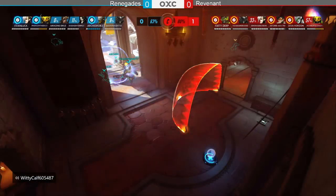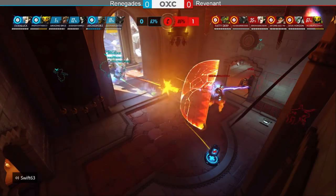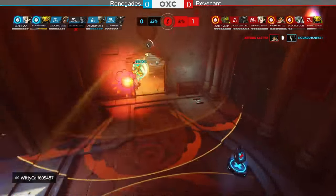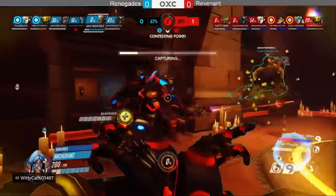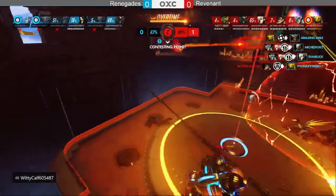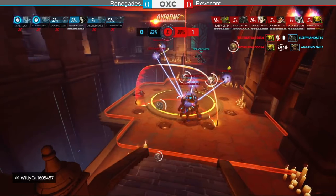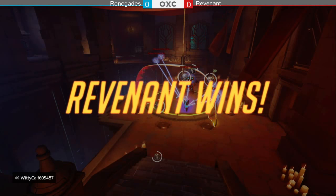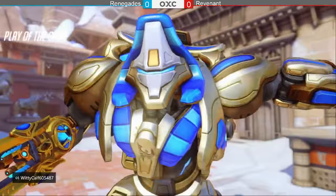Rip tire comes out with no picks as Revenant scatters. Renegade needs to make their move. Transcendence and sound barrier both come out, but Renegade does not win the fight. Diva Horizon gets two from the dragon flame, one from the pulse bomb, and a boop off the map with the graviton. Revenant takes Nepal 2-0 with impressive ult combinations and picks.